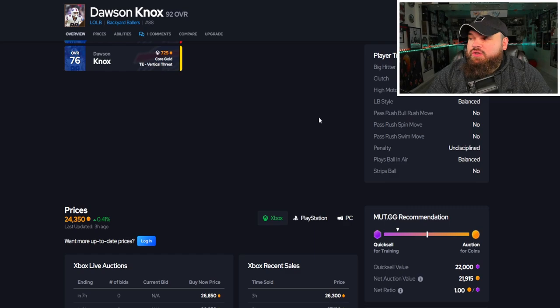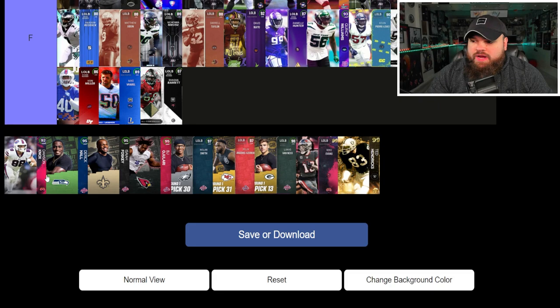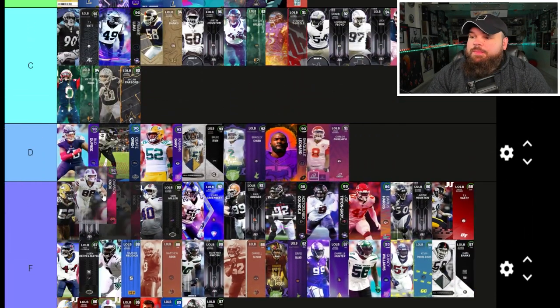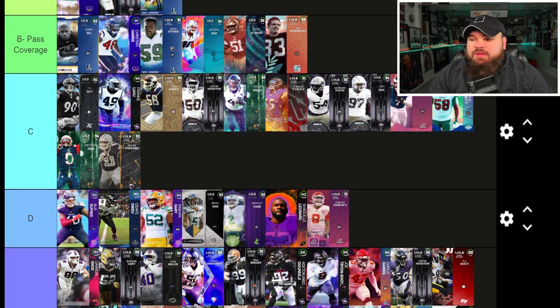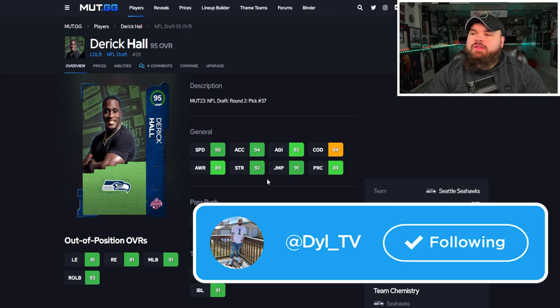Having no pass rush traits on yes is pretty rough. If you can get Big Hit, Clutch, or High Motor on yes, you'd want that, but it's not the end of the world having them on no. For his abilities, he doesn't get anything discounted, so this card isn't great — he's more just a fun card. He's going into F tier again. If he had even a zero AP Speedster, I would have put him in D.